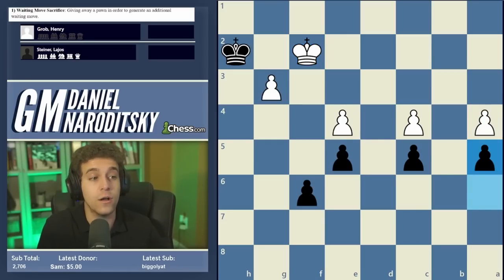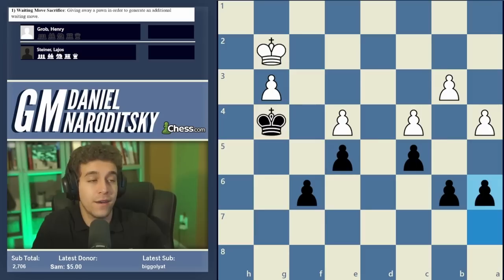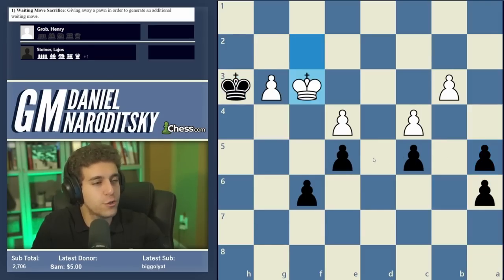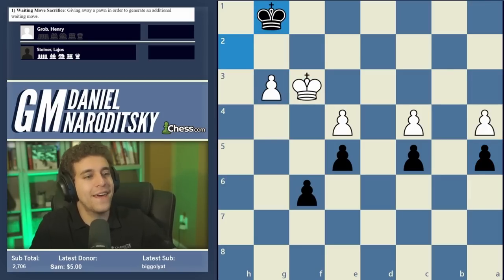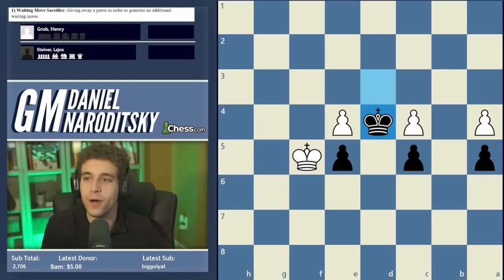The glue of what made everything tick was the a4-a5 sacrifice, without which black could have made no progress at all. You can also see the importance of calculating these endgames until the very final zugzwang. There are four zugzwangs total you need to force: the king reaches the fourth rank, then the third, then the first rank, and the final one in the last position. The key takeaway: when you have doubled pawns, you can give one away to regenerate an extra waiting move.